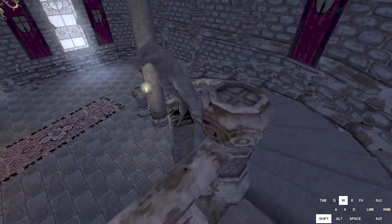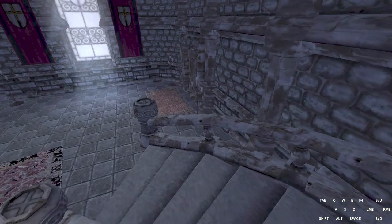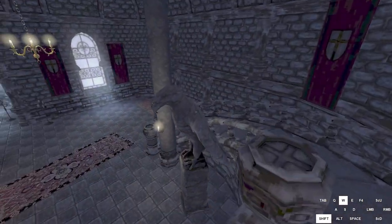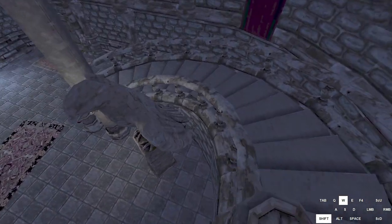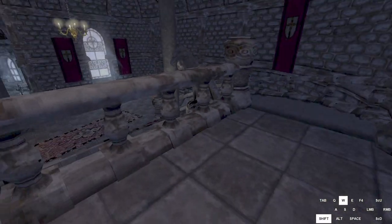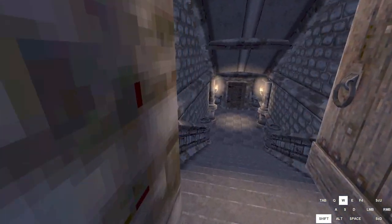For the eagle boost, jump up on the banister, then jump again. You can land on the wing and get a really nice boost — kind of a slide.